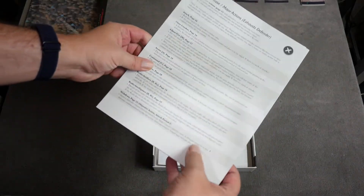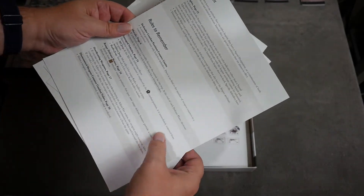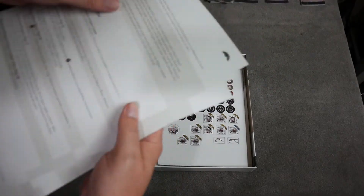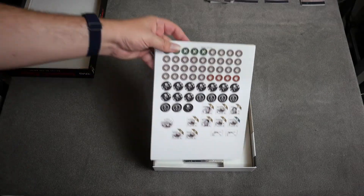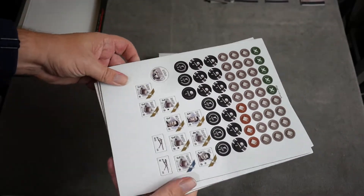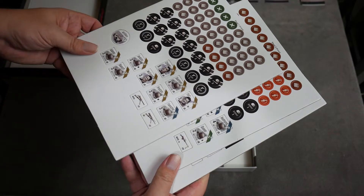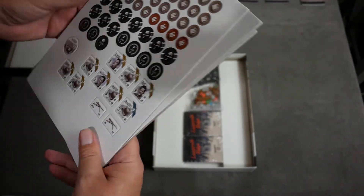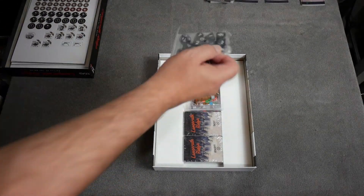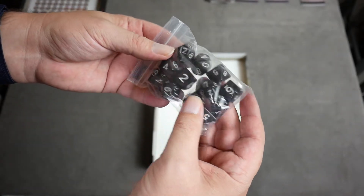We've got Defense Phase Major Action, Defense Phase Minor Actions, Attacker Phase, and Attributes and Rules to Remember — those are all one-sided, so there's four player aid cards. My favorite part: tokens. We've got looks like three sheets of tokens, not a million tokens, which is kind of nice. A lot of games we've gotten recently have stacks and stacks of densely covered sheets filled with tokens. We also have a bag of dice with D6s, D8s, and D12s.